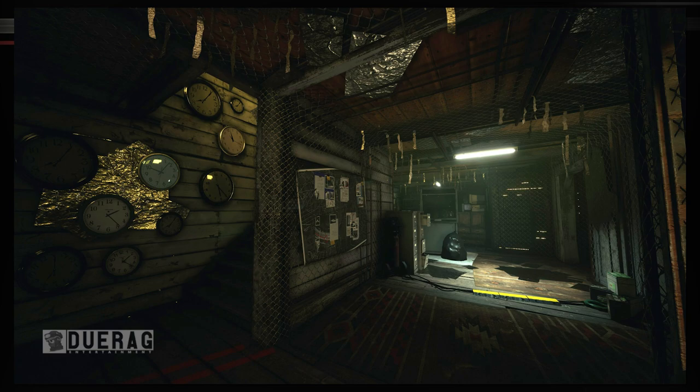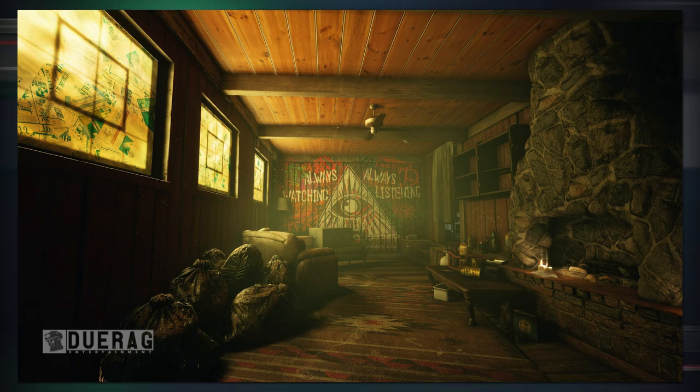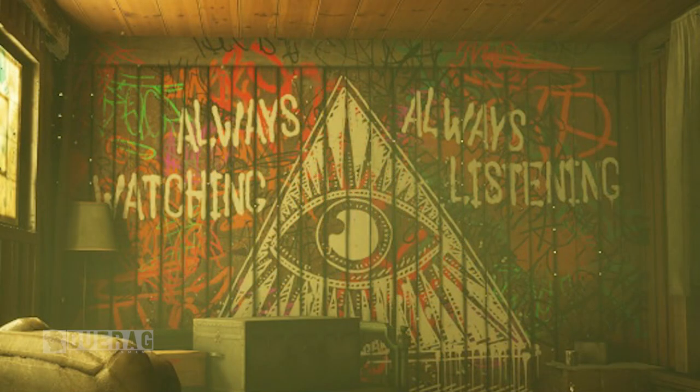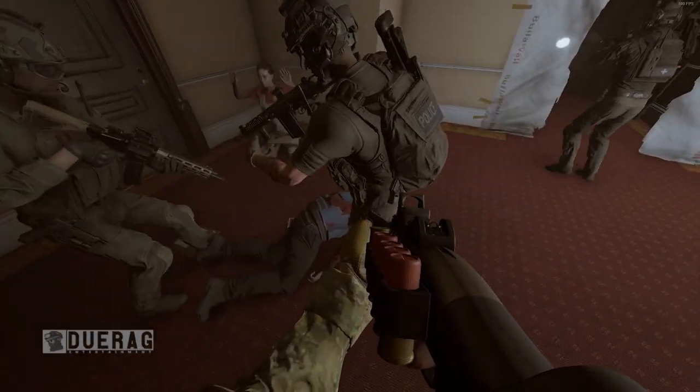Moving on, there's another picture showing the interior of the house — fireplace on the right, carpets on the ground, a bunch of garbage on the left, and newspaper clippings on the windows to block out sunlight. It actually looks like a pretty decent cabin except for the graffiti on the back wall that says 'always watching, always listening,' and they have a picture of the pyramid from the one dollar bill — the Eye of Providence — which is probably a reference to the Illuminati. These guys are probably not all there.